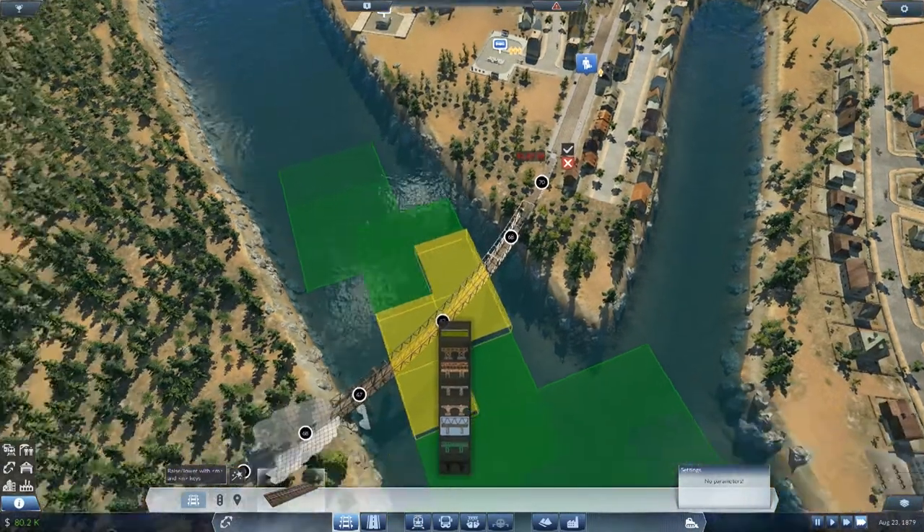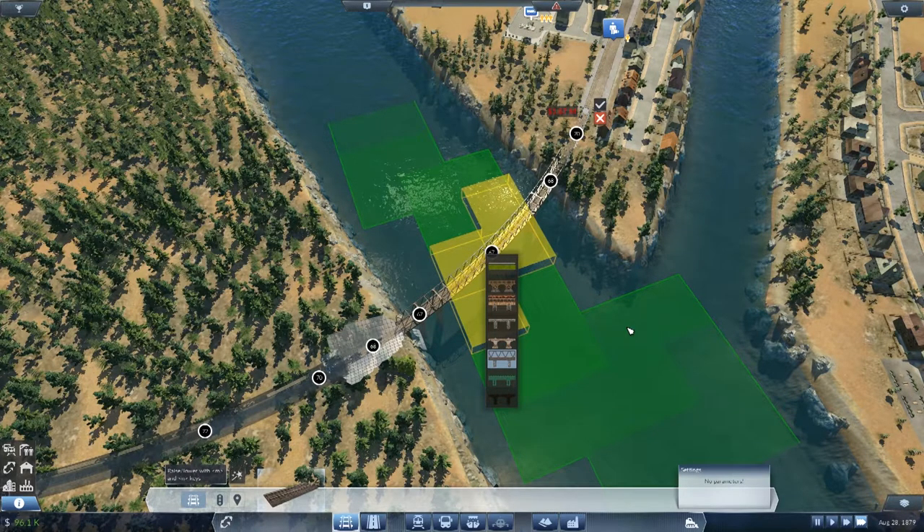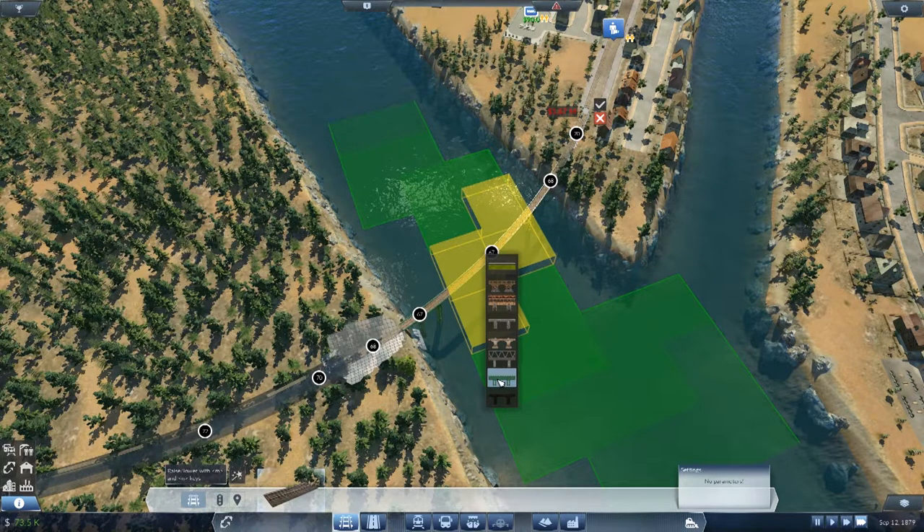It's going to take a heck of a long time to build it up though. The problem is this riverbank on this side is so much higher than the other one, so it costs a ridiculous amount to put a track across it. I genuinely think that's the best option — it's just going to take forever. 1.9 million though — that's a lot of money. Same price with that bridge — I do like that bridge. Okay, I'm going to start saving. It's probably going to be 1880 or 1881, but I'll bring you back then.